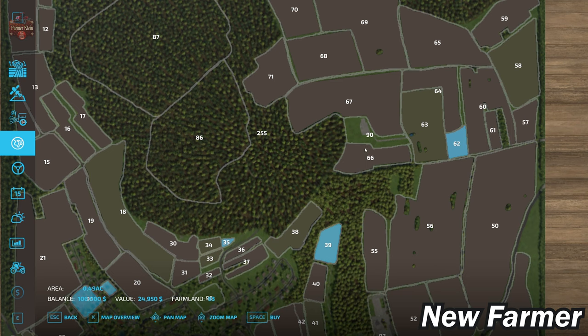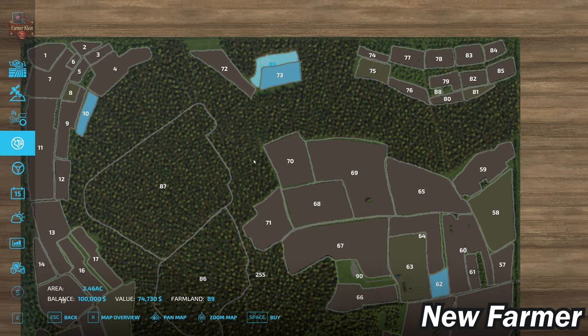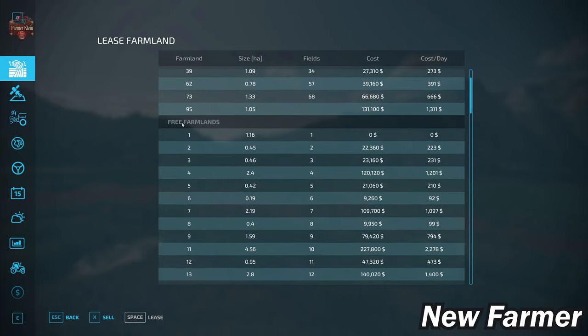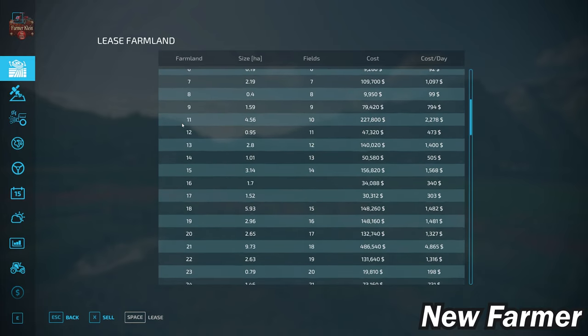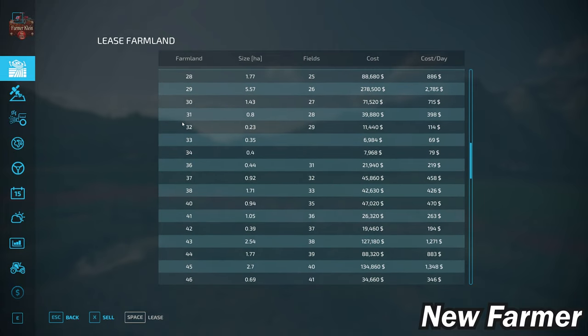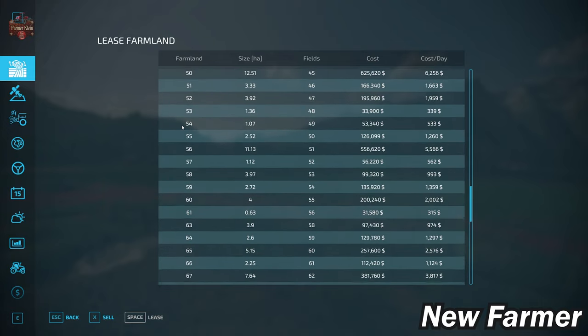At Farmland ID 90 we have a fairly large apple orchard, and there is another fairly large apple orchard at Farmland ID 89. Let's take a look at our farmland lease screen, which shows all the viable farmlands, how large those farmlands are, whether they include any fields, what fields are included, and how much that farmland will cost.